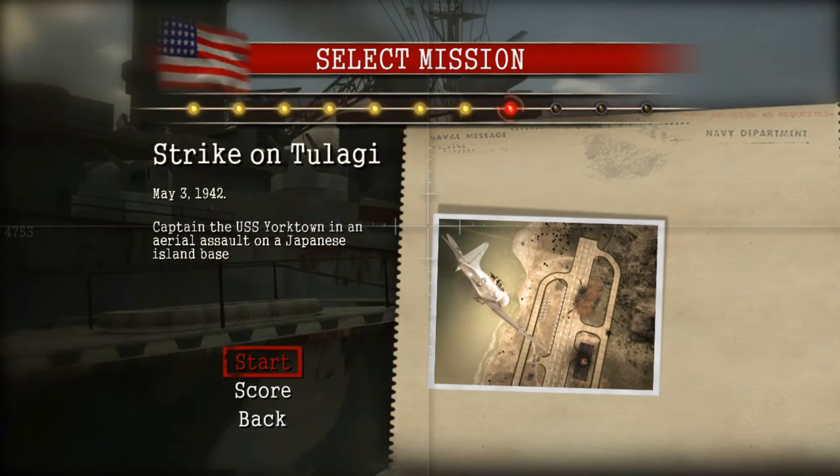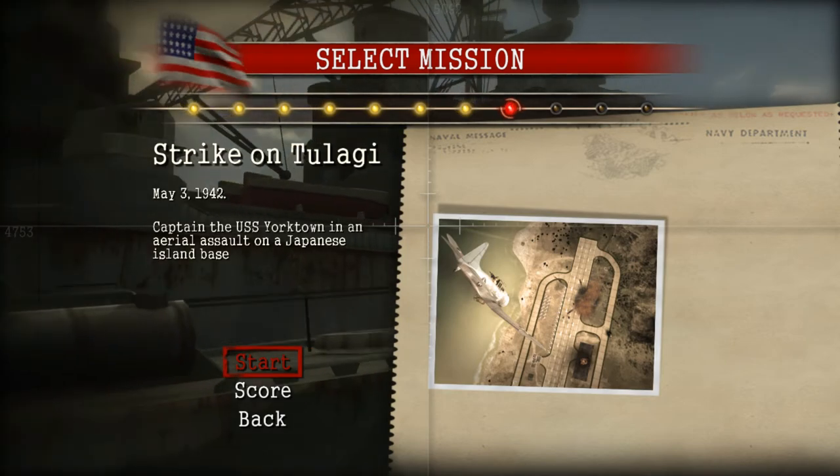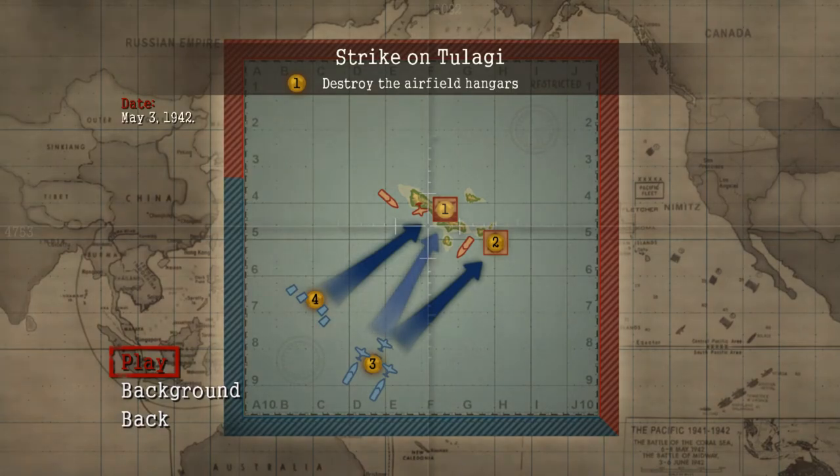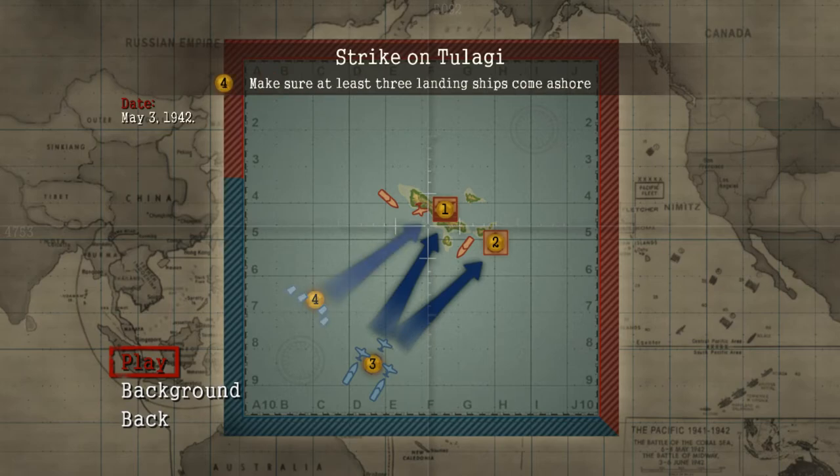Captain the USS Yorktown in an aerial assault on a Japanese island base. So we're getting a carrier. First objective is to destroy the airfield hangars. Second is to destroy the seaplane hangar. Yorktown must survive the encounter, and we need to make sure at least three landing ships come ashore.